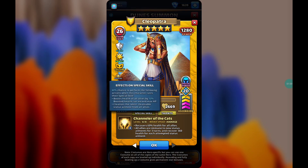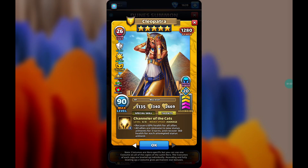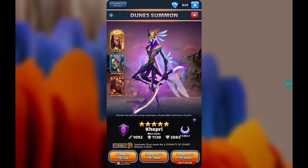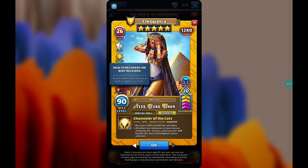She has 3 passives. The second passive is the guaranteed effect on special skill — when this character casts their special skill, any of their passives that grant extra effects on cast are guaranteed to activate, which is extremely good. Her last passive is health recovery on buff receive: 5% health when they receive a buff or a positive stack. That is quite a good set of passives — the triple passive.